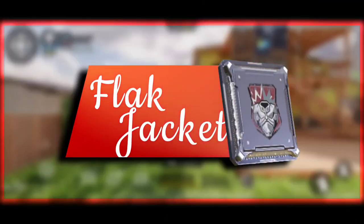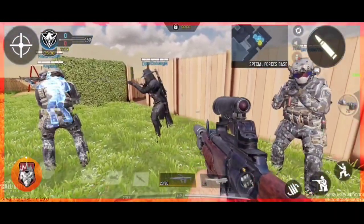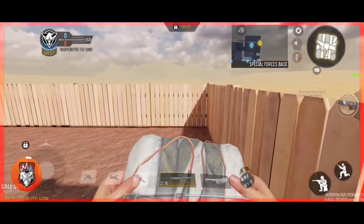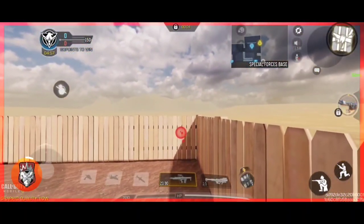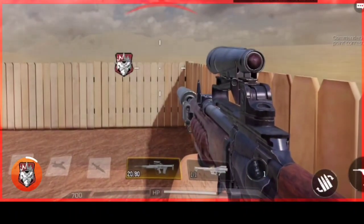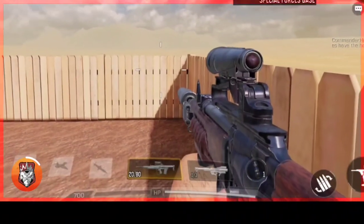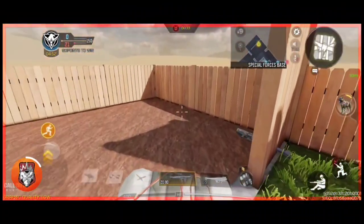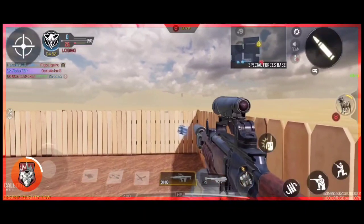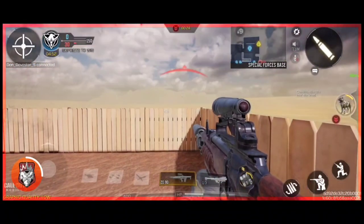The Flak Jacket perk helps in a lot of ways. The first feature is 30% explosive damage reduction. Let's test the C4 with the Flak Jacket. With Flak Jacket I could retain 50% of health. Without Flak Jacket you can only survive with 25% of health.